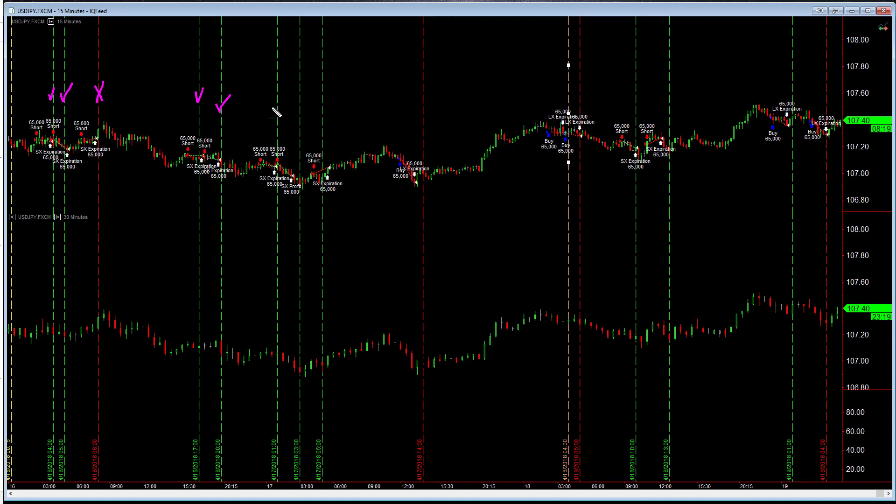Continuing through the trades: this one expired in the money, in the money, in the money. This one was a negative trade, this one was a break even — meaning you at least covered the cost of your trade, which if you're trading one contract is two dollars. Then this one, this one, and this one expired in the money, in the money, in the money, and this was a loss.